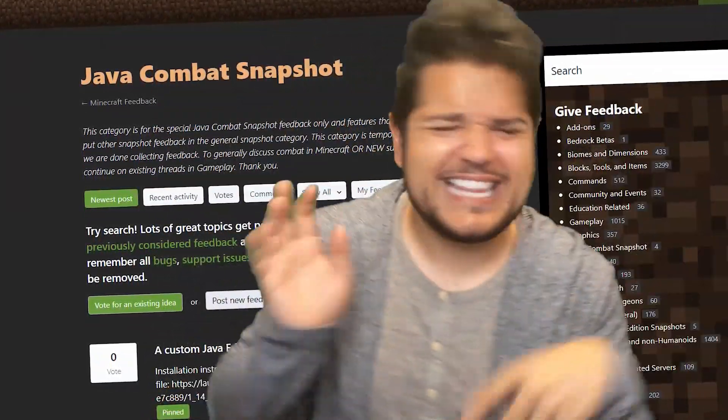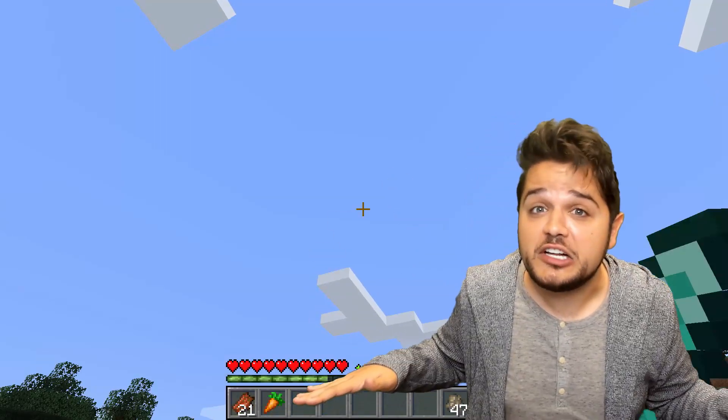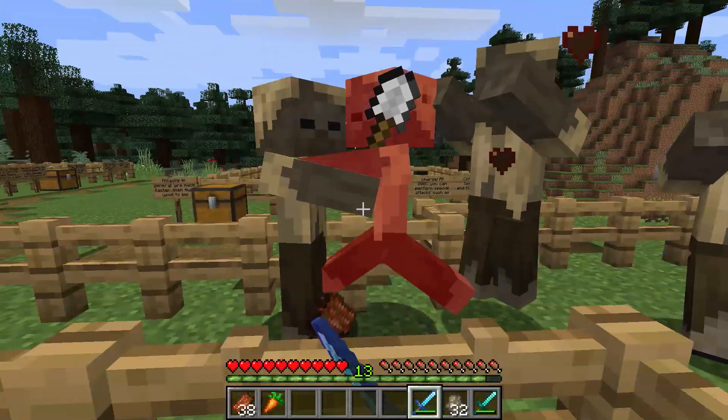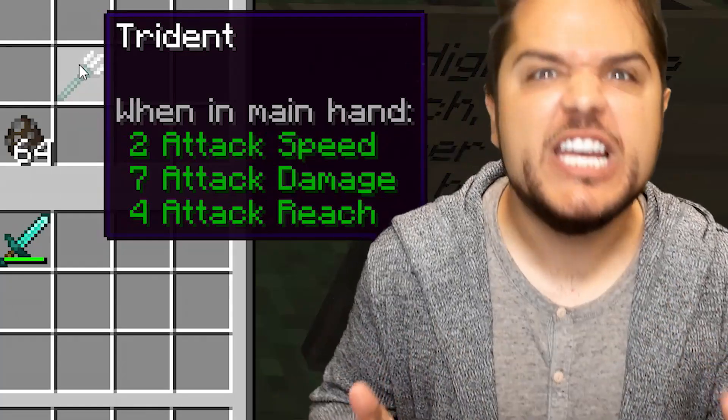We're going to jump into the game ourselves and check out these changes. And there have been sweeping changes, including updates to attack speeds, shields, and yes, even sweeping. Plus, there's a brand new attribute that got added to Minecraft — it's known as weapon reach.